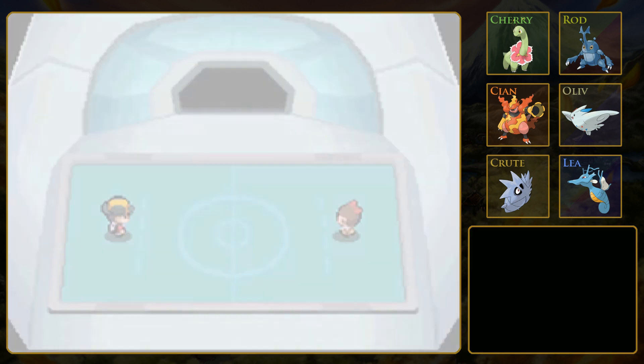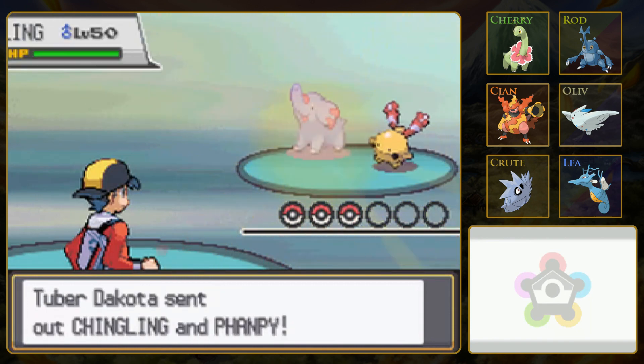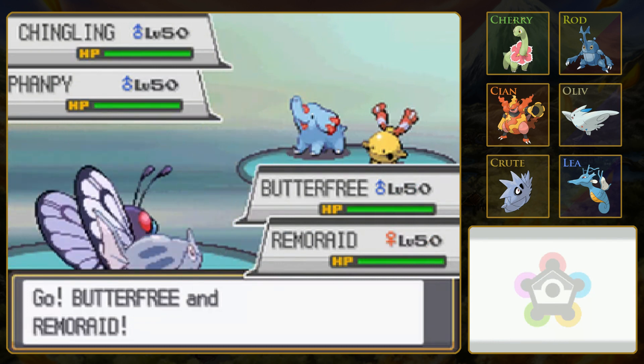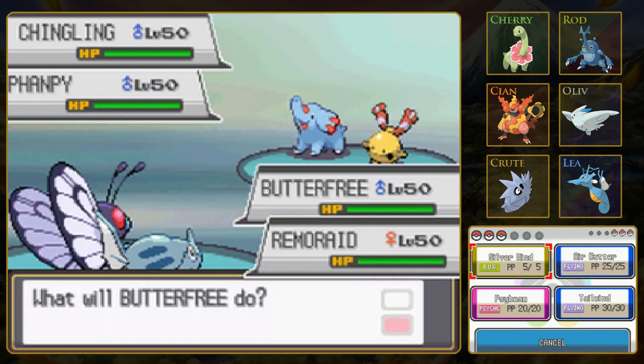Silverwind should be good against Chingling, and I already forgot the second Pokémon, but I remembered it was something that's weak to Remoraid. Flaaffy, maybe? Yeah, Flaaffy. And then Snubbull is not Fairy-type, because there is no Fairy-type yet - so it's Normal. I feel like 3v1, we should have this in the bag.